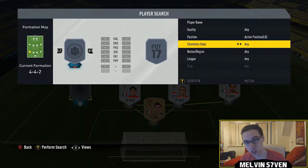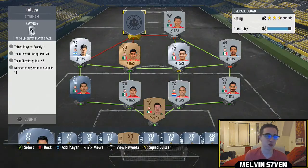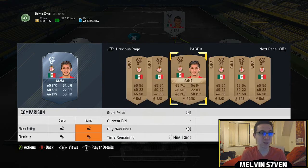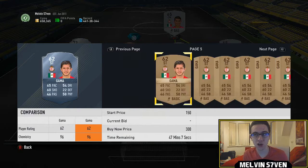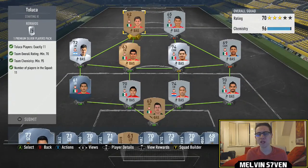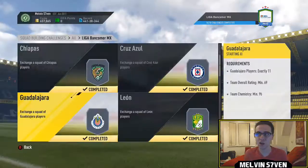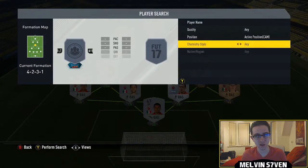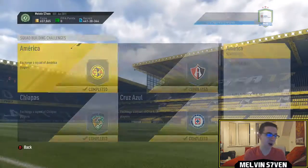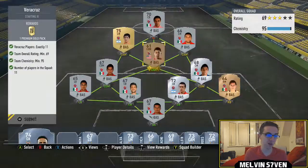You get the Gignac, you get the pack values, you get 22,000 coins back, so roughly we'll say 125,000 coins it costs. It's hard to say whether it's worth it because it depends — that Gignac card is very good, he's easy to get into a hybrid because he's French, and there are so many overpowered French players. He's got 90 shooting and looks like one of those strong strikers where it's purely down to finishing. If you partnered him with someone pacey he might be decent, but for 120k I don't think he's worth that.